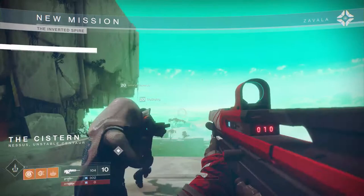Hi, I'm Mark Nosworthy, Project Lead on Destiny 2, and this is the Inverted Spire. Welcome to Nessus. This planet is crawling with X. The Red Legion has sent in crews, and we need to know why.